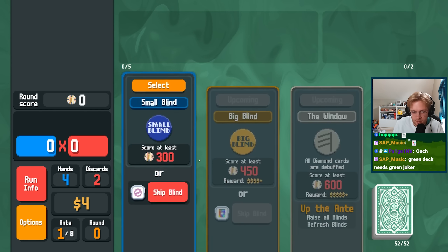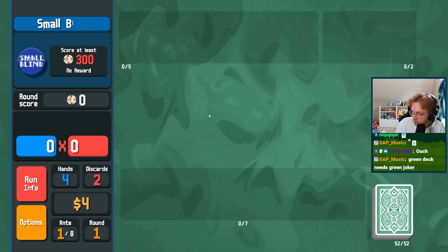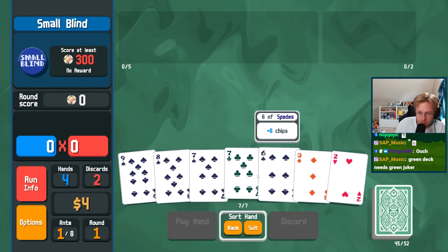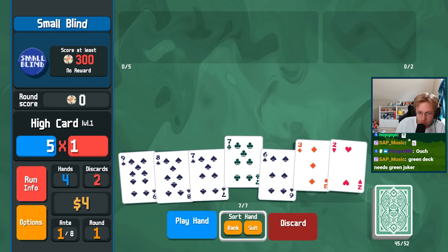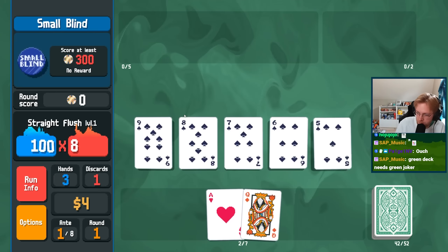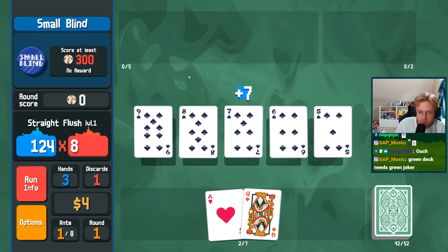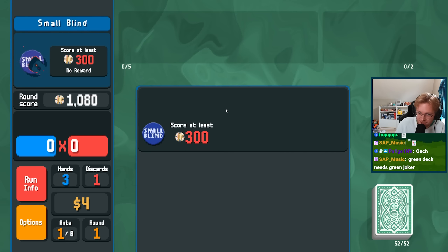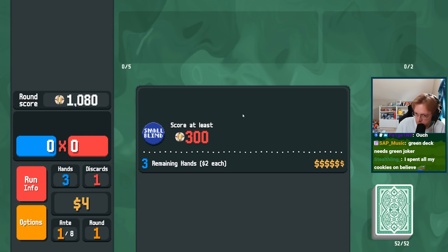Hey everybody, today we're going for the Gold Stake difficulty on the green deck, which does not provide interest and instead gives you extra money based on your leftover hands as well as discards. Gold Stake also takes away one of your hands as well as discards, which can prove to be quite the challenge. The main goal in the first few rounds is to get a Joker that can win you early rounds in just one hand, using a hand that's pretty common so you aren't burning extra discards.